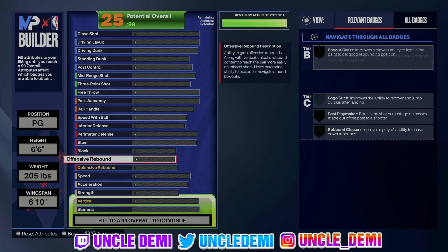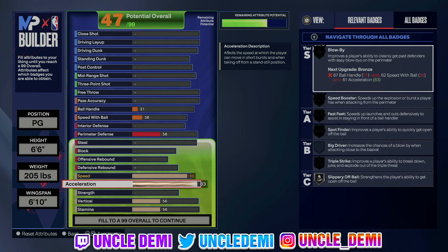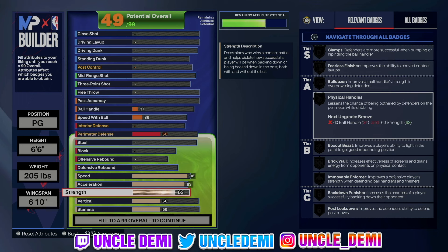For the actual physicals, we are gonna go 86 on the speed — we want 86 because we wanna make sure we can get speed booster on gold. Same thing here, 83 acceleration so we can get blow buys on gold. Now for the strength, we're gonna go 63. You go 60 to get fearless finisher on silver, but 63 will give you physical handles on silver. Physical handles is really good — it basically reduces the chance of being bothered by defenders on the perimeter.